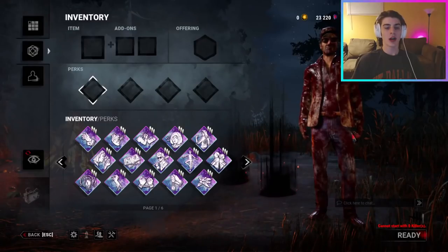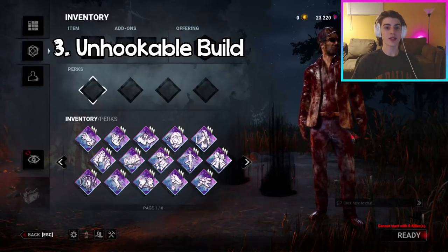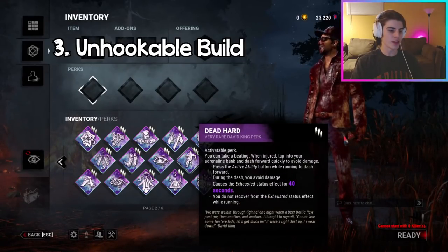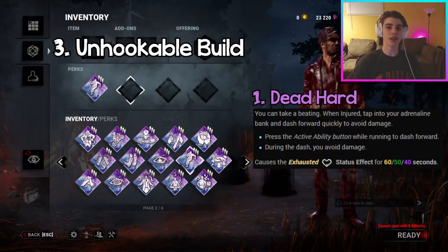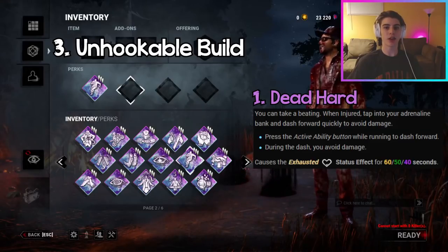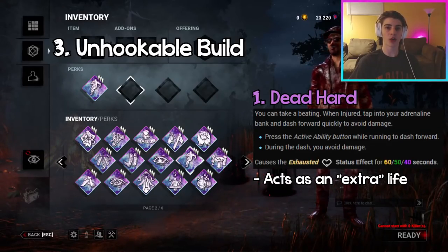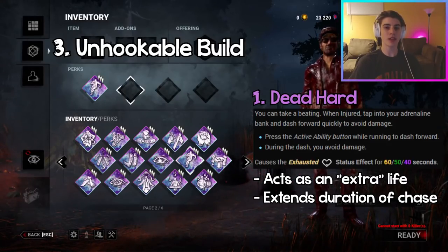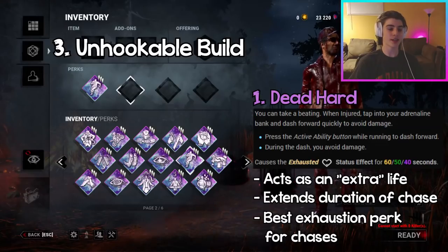Coming in at number three we have the Unhookable Build. As the name states, this build focuses on being unhookable and being impossible to catch in and outside of chases. The first perk you're going to want to run is Dead Hard — an activatable exhaustion perk where whenever you're injured you can press the activate button and quickly dash forward, avoiding all damage while in the dash. This is really good in chases because it almost gives you an extra life if you use it correctly.